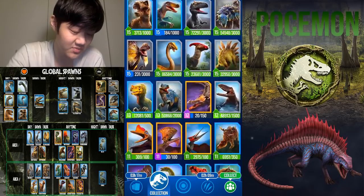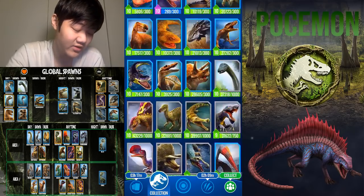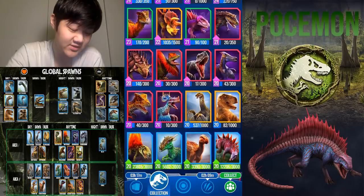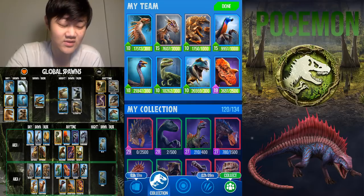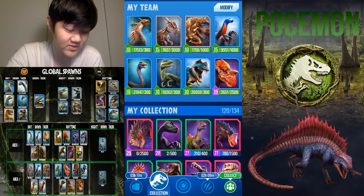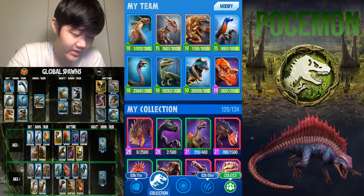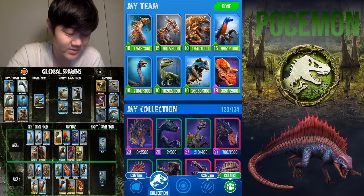Suchotator requires Suchomimus, which is a common so it shouldn't be too hard to find, but it's in Local 4, not Local 2. Irritator Gen 2 you have to get from the arena, which could be hard to obtain. But if you do have the resources to create Suchotator, put it in over Ornithomimus. Suchotator is tanky, it bleeds, it's just great. Ornithomimus is still really good, but Suchotator just does a lot more.